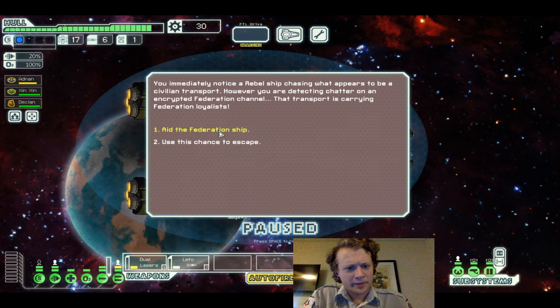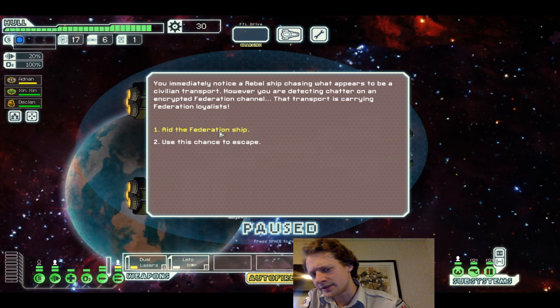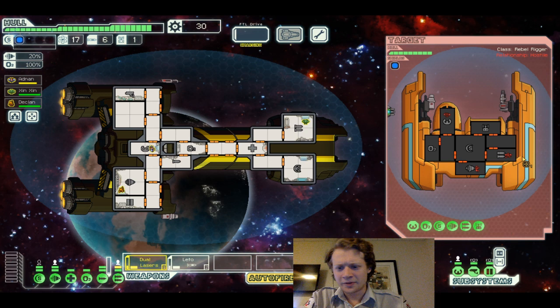You immediately notice a rebel ship chasing what appears to be a civilian transport. However, you're detecting chatter on the encrypted Federation channel — that transport's carrying Federation loyalists. Let's aid the Federation ship. You power up your weapons and move to engage.